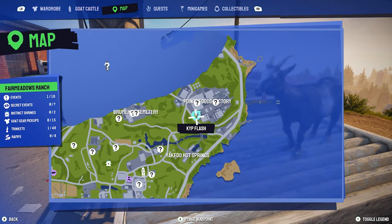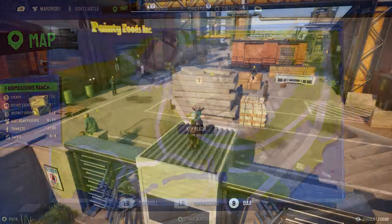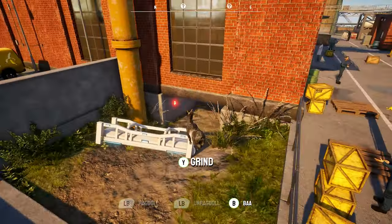To get started you will need to go to Pointy Foods Inc, which is located here on the map. Once here, go to the ladder under the building to get inside and open the door.